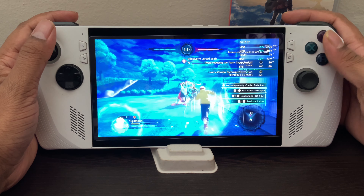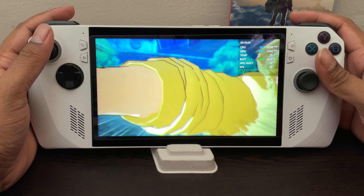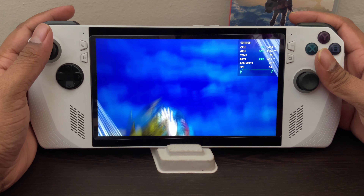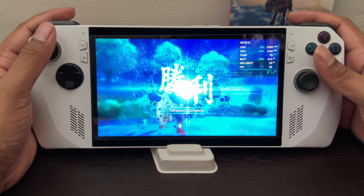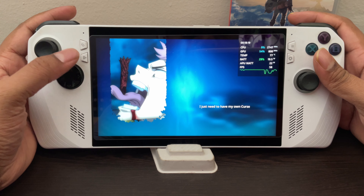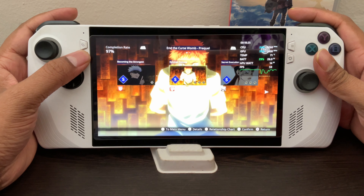Hopefully there were more combos — in total I did find some other combo moves, but it's still a bit disappointing. Here I've used Yuji's ultimate. During the ultimate, FPS dropped a little bit but not hugely — after that it's stable around 45 to 60 FPS.